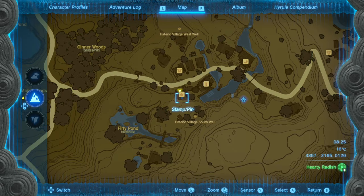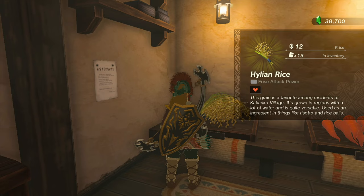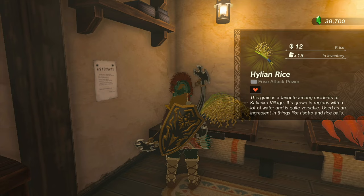First up, you can see that I am currently in Hatano Village. Two places to get it from here, in fact. First off, we can go ahead and buy it from the general store here — 12 rupees a pack. We can go ahead and grab some right here. Take as much as you like.